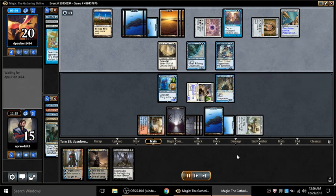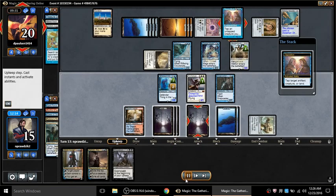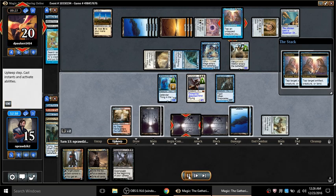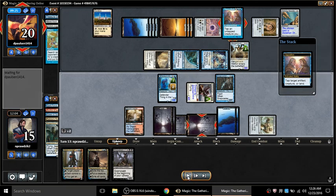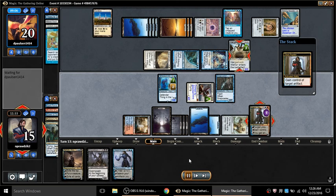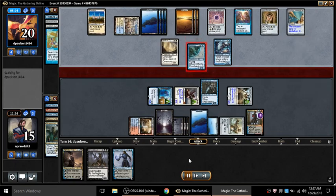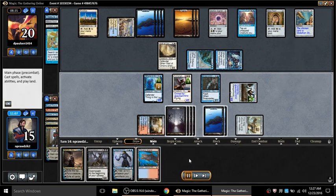He couldn't use Karakas to bounce the Dragon because it would have gone back to my hand. Empty-hand guy topdecks Trinket Mage into Hangarback Walker on three. My goodness, this is bad. He inexplicably decides - I thought he was going to tap down all four of my black sources. He doesn't tap anything. Holy smokes - thank you for the Hangarback Walker, I really appreciate it.